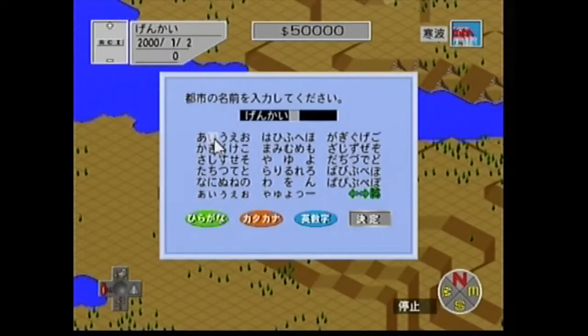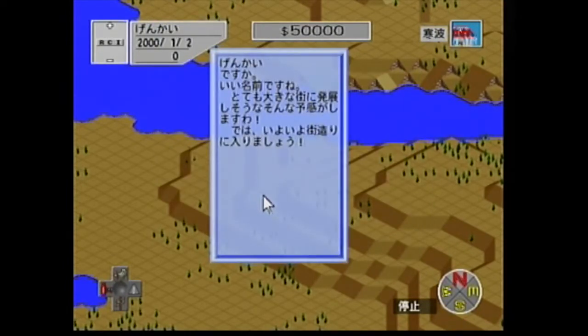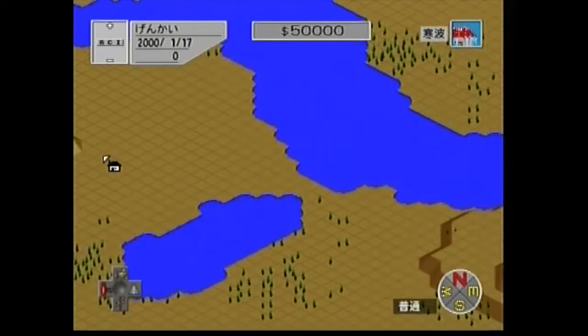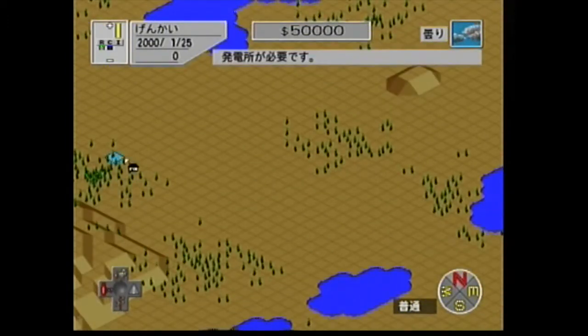To port the game to a console, the developers made significant sacrifices. The controller poorly replaces a mouse and keyboard. Placing structures requires a great deal of precision, and even shifting the camera across the map is inelegantly choppy. Every move feels constrained by the system, and the gameplay suffers for it.